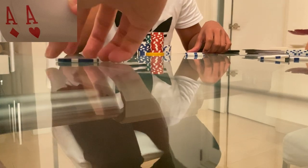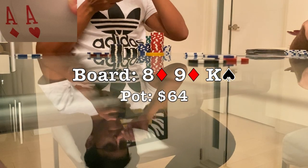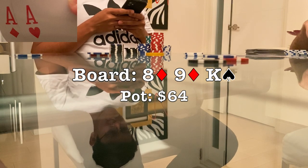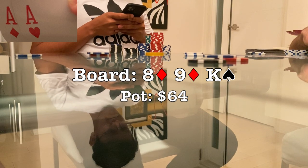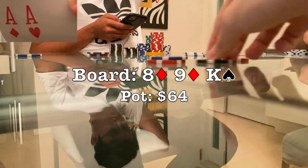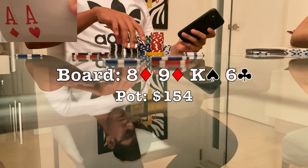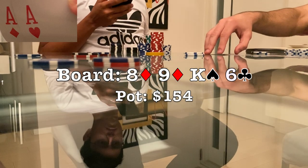In the next hand we're dealt pocket aces on the button. The cutoff limps, so with everyone pretty deep-stacked I make a standard open of 5x to $20. The small blind and the cutoff both call. The flop comes eight-nine-king with two diamonds — a pretty wet board texture, not great for aces, especially against two opponents. This gets worse when the small blind donk-leads for $30, to which the cutoff quickly calls. Looking back, I think I should have just raised in this spot — by calling, I'll be subjected to a much larger pot against two opponents when one could easily have me beat.